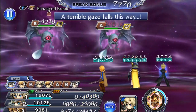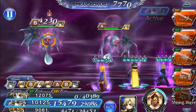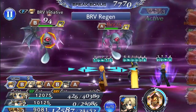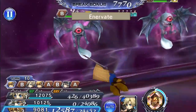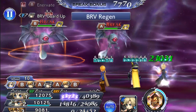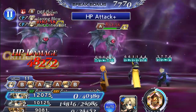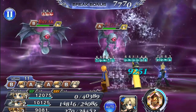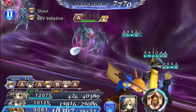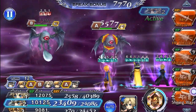In my opinion, the first two waves are the hardest — wave one especially is really, really difficult. I believe Ramza has Galvanize up — yes he does. Defense down, that's good. Our shields should still be doing pretty well. We'll do another Shining Shield here.